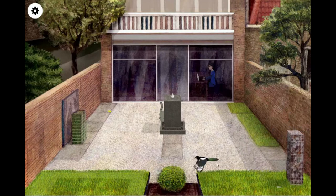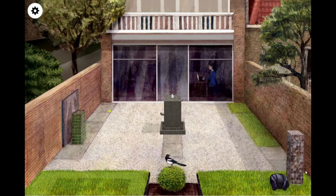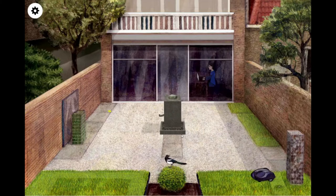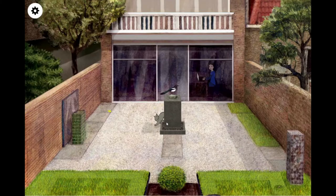How would you go over there? He's confused. Some objects can be activated by clicking on them. Small objects can be dragged and put elsewhere. Can I interact with this then? Put the stone in the fountain. Come on, sneaky boy.